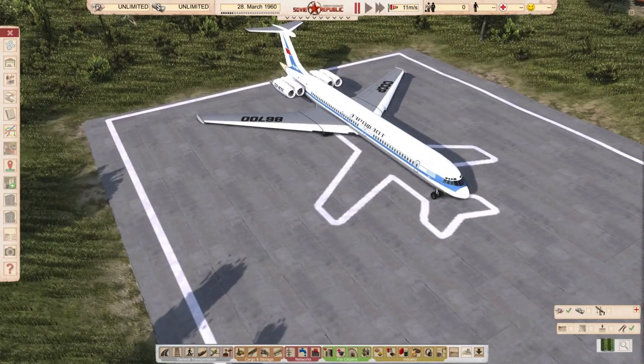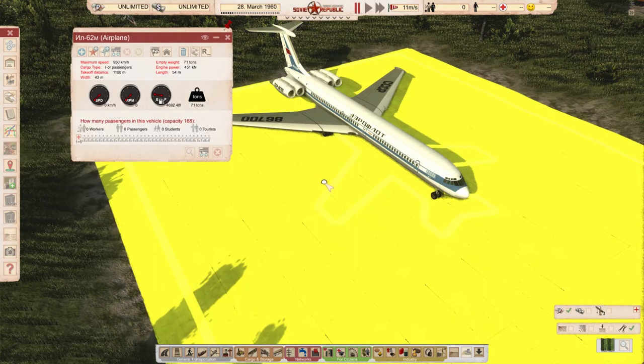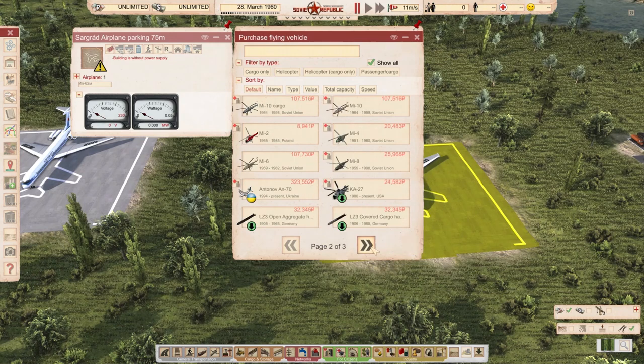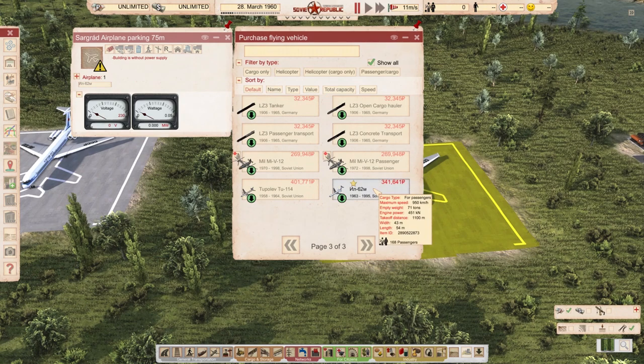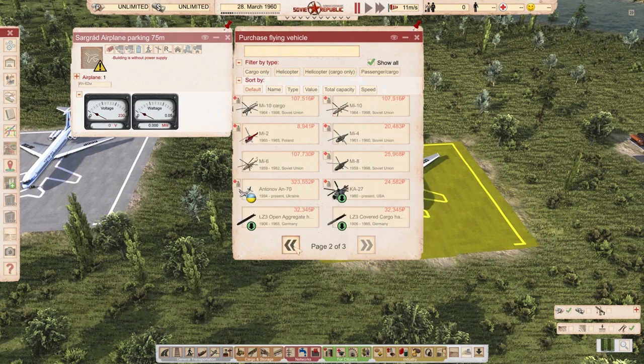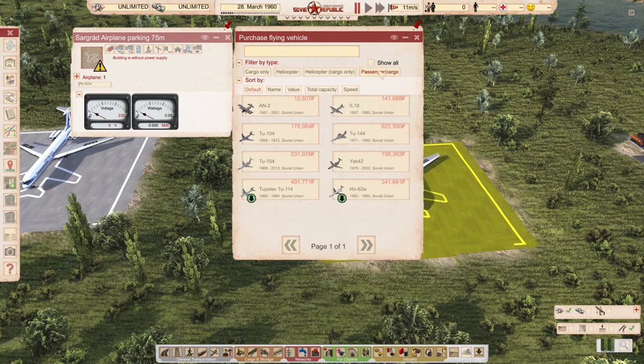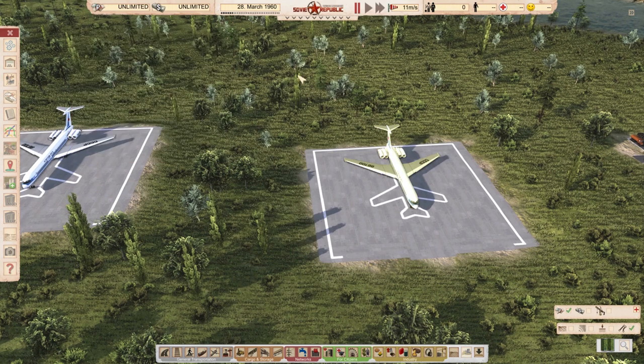If you want to produce this, you can do it early in the game — it's 1963 when they are first introduced. The price is 341,000 rubles. Compared to vanilla: the Tupolev is less expensive, and this one has similar capacity, so it's definitely not a cheaty mod. For more details, link in the description of the video.